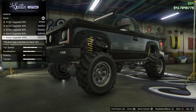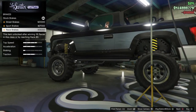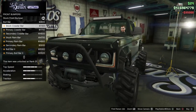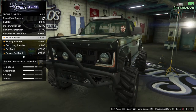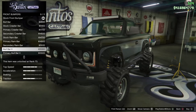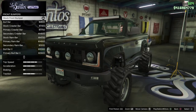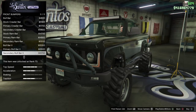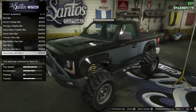Armor is $50,000. Brakes are $35,000. For bumpers, front and rear — we got a bull bar: stock crawler, primary crawler, secondary crawler; stock ram bar, primary and secondary; and bull bar 2 with primary and secondary colors, the most expensive at $15,700. We'll go with this one.